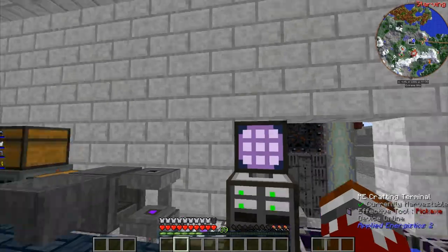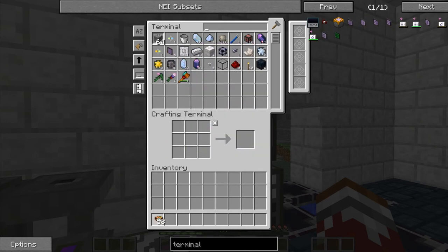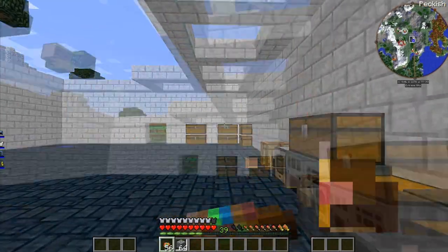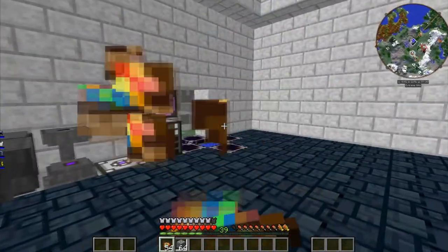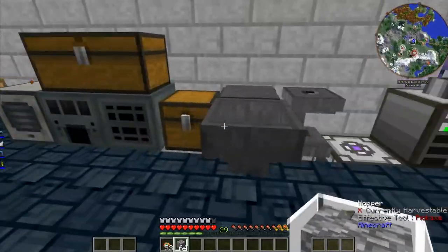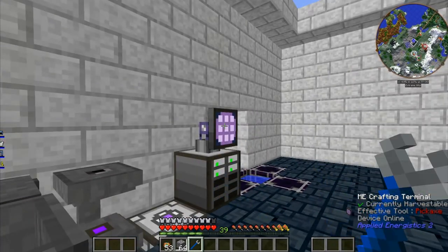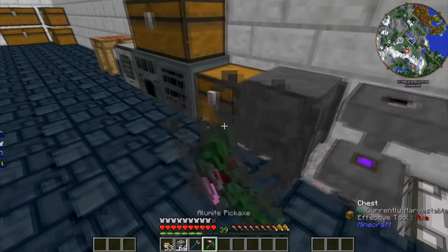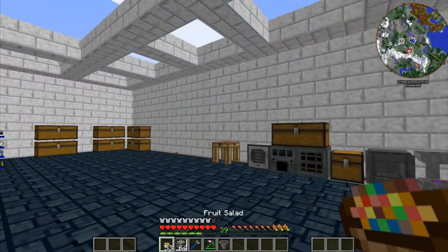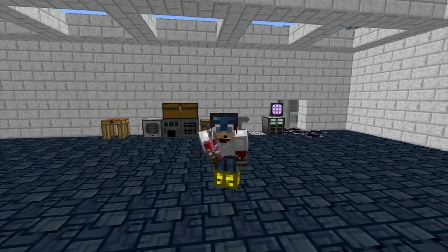Oh yeah guys, see what we have — a crafting system! So amazing. Okay guys, between episodes I'm going to move all my items into here, or I'll craft myself a few more drives for more 4k storage. We've also got these cool crystal growth accelerators going and a bunch of other IC2 stuff. I think this is it for this episode — thank you guys for watching, and I hope to see you in the next episode. Bye!